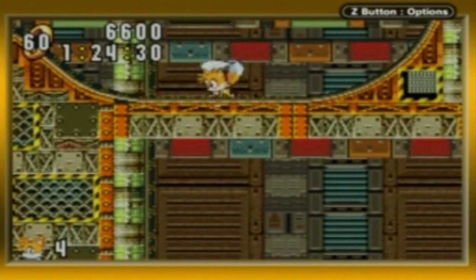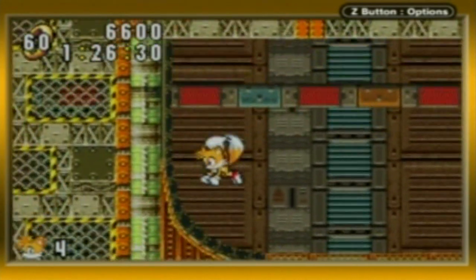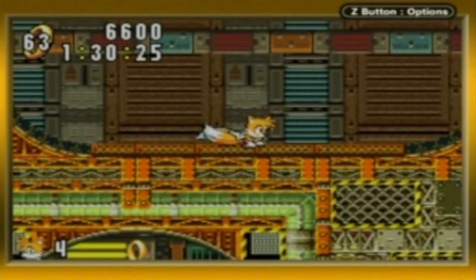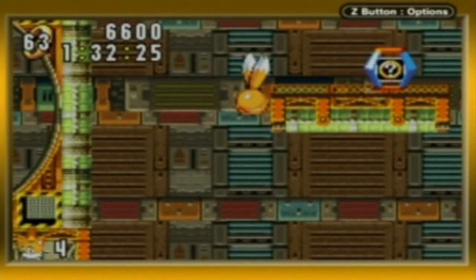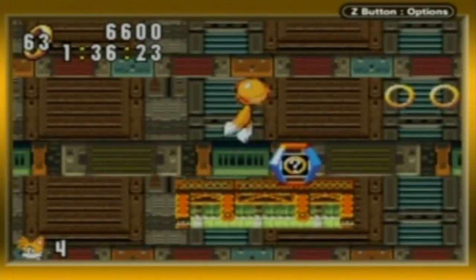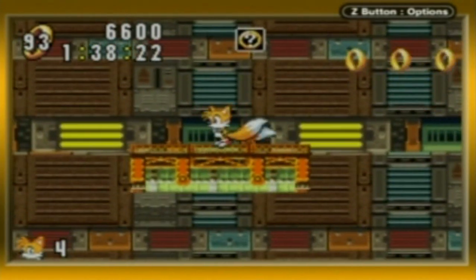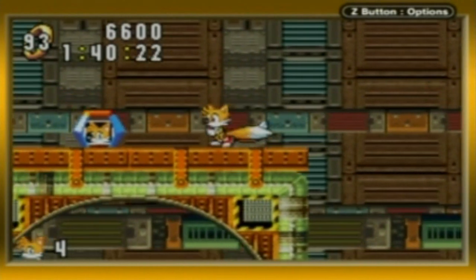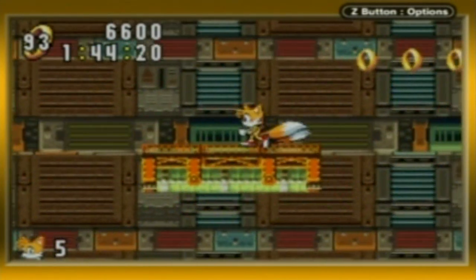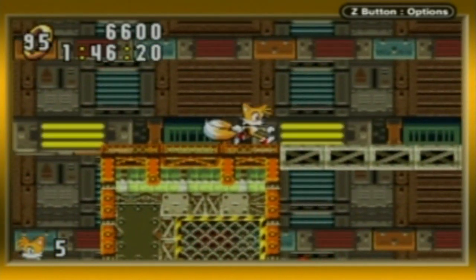I do have a player's guide for this game. If you have the Sonic Adventure 2 Battle player's guide, it flips over and you can use it for the Sonic Advance player's guide — that was pretty cool. Mystery box — contained 30 rings, I think. Nice. Five lives. Tails' flying ability for the win.